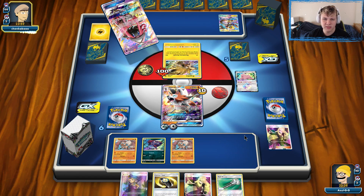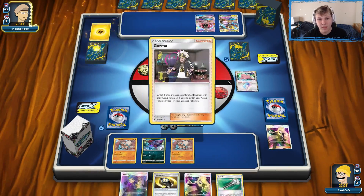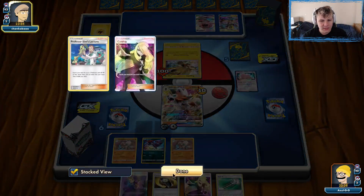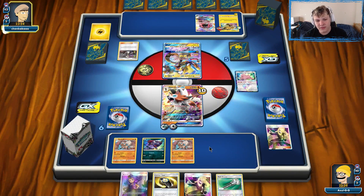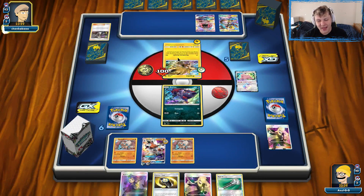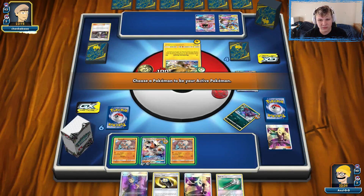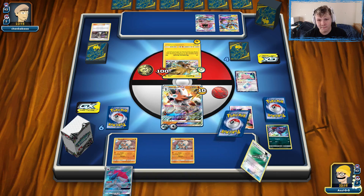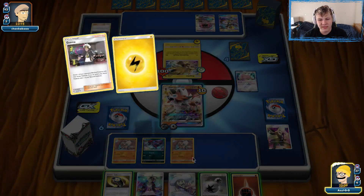The 100-damage hit on Zapdos sits there, makes its way to the bench. We can clean it up later hopefully with Choice Band plus Devoured Field plus Giratina. That's another two prizes potentially. They went for a Guzma — that tells me they have Energy, Coco Prism, Guzma — knock out our Zorua. Unfortunate, but we still have the two Rock Ruffs in place. There's the Zoroark, a little late. They had to dig for that Guzma, so they probably don't have another one in hand.